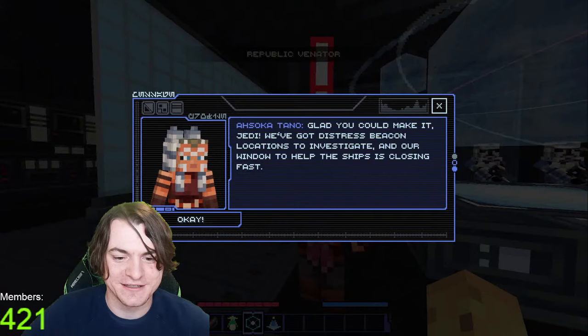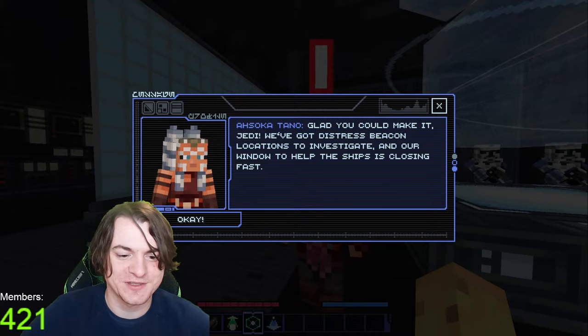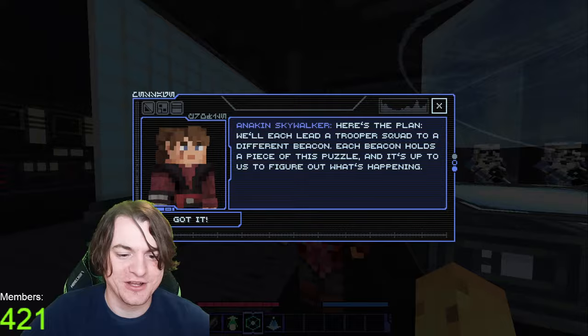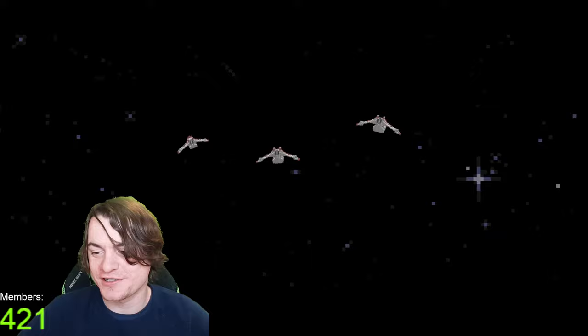Republic Venator. I'm glad you could make it. We got the distress beacon locations to investigate and our window to help the ships is closing fast. Here's the plan — we'll each lead a trooper squad to a different beacon. Let's go get a piece of the puzzle. I think that is something you'll always appreciate about these DLCs — the brands work a lot with the Minecraft map studio. And so they'll make sure that it's something that you want to check out.